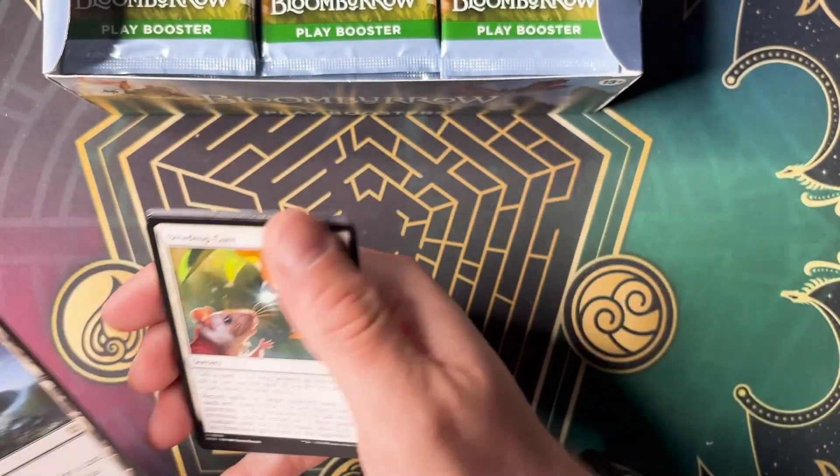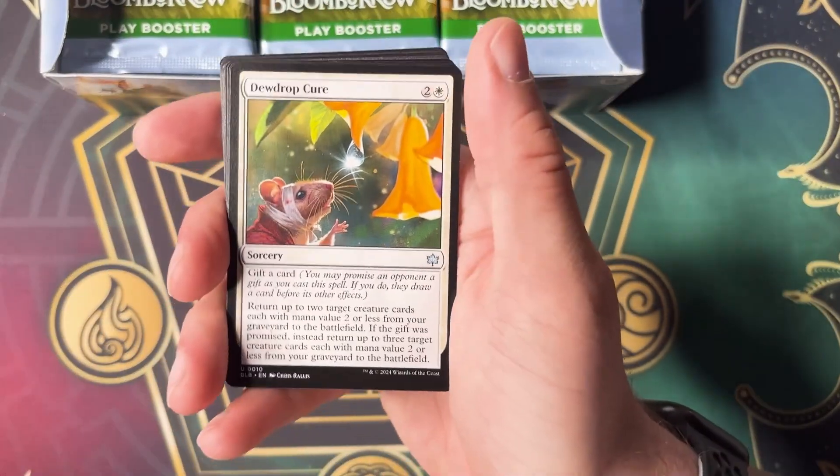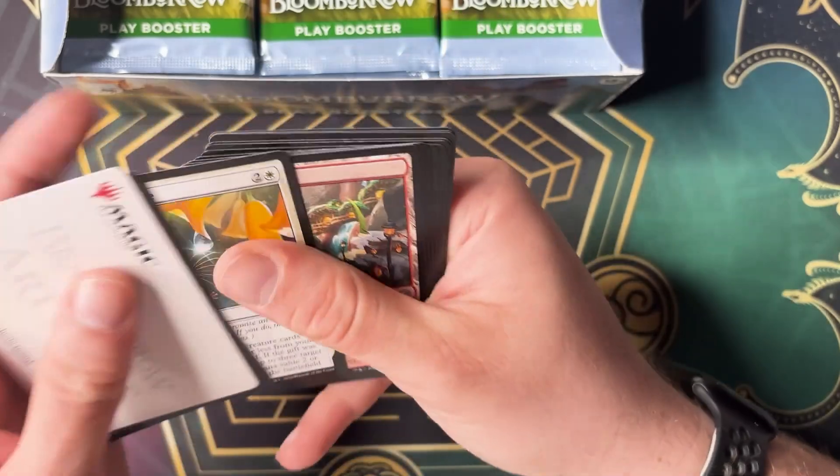Fountainport — that's another one that's pretty darn good. Dew Drop Cure — how cute is that card? Chris Rallis. Great job.